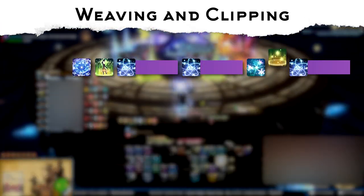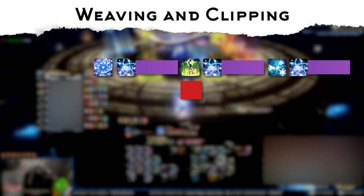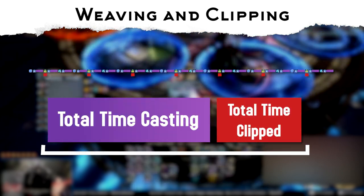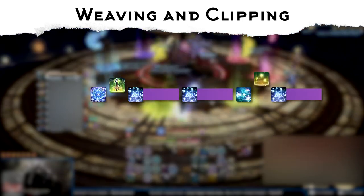What is weaving? Weaving is all about using your OGCDs as efficiently as possible. You want to avoid using them between your hard-casted GCDs, as this will cause clipping. Clipping is a second of lost time that could have been used for casting. It may not seem like much at first, but it can add up over time and have a huge impact on your overall performance. To avoid this, use your OGCDs after your instant abilities.